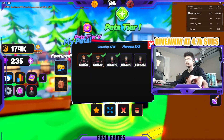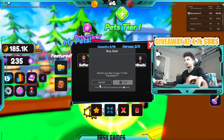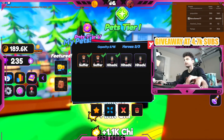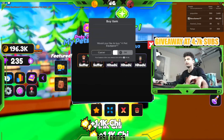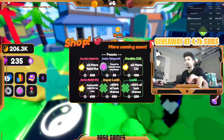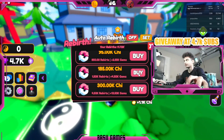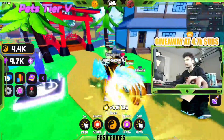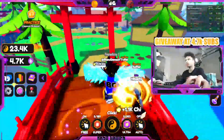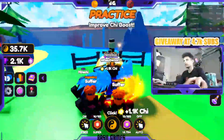You have a backpack for extra inventory if you need it. You can also buy extra pet slots for 200 gems, but I'm not buying any game passes right now. I'm way over the chi limit so I need to rebirth — let's do that now and pop our Super and Ultra. That's pretty much the basics of this game.